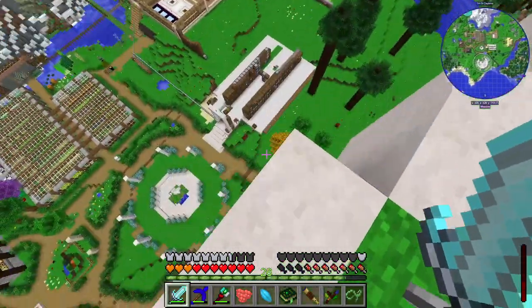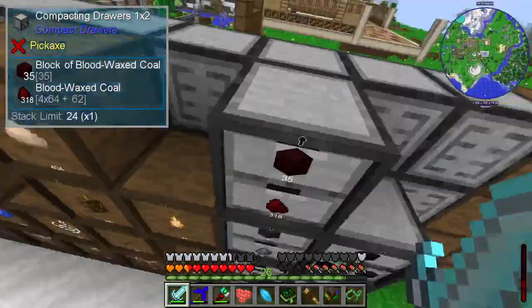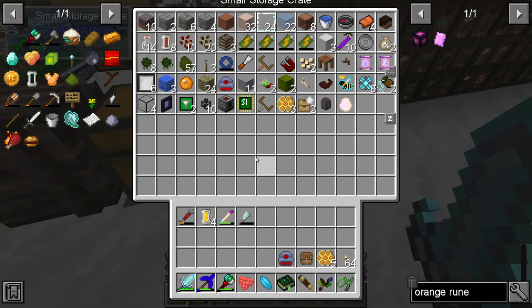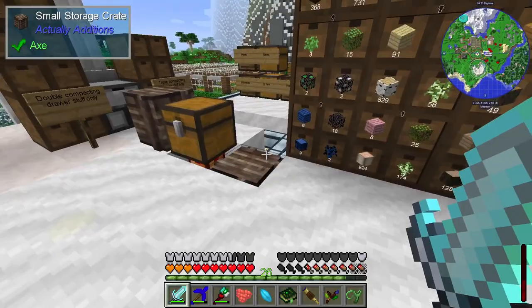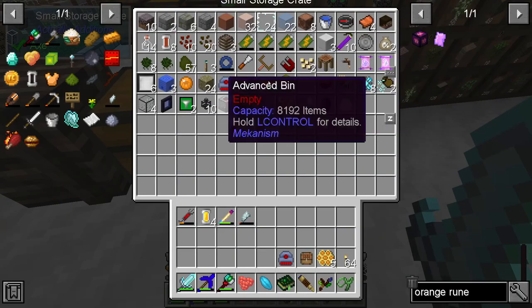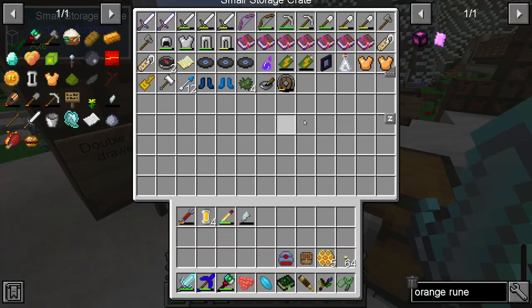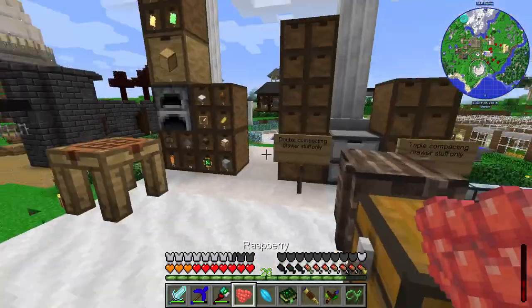I also spent quite a bit of time going around claiming all the stuff from all of the quests that everybody's been doing, and came over here and shoved it all in these boxes. There's a system here that will take anything useful you put into this chest and pull it out into these drawers automatically. However, quite a lot of stuff isn't so useful and just clogs the chest up, so I moved a load of it out to make room.